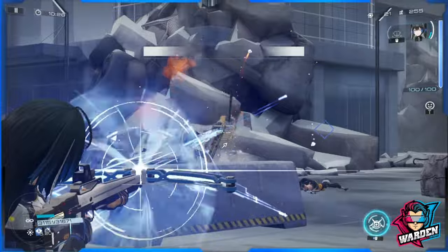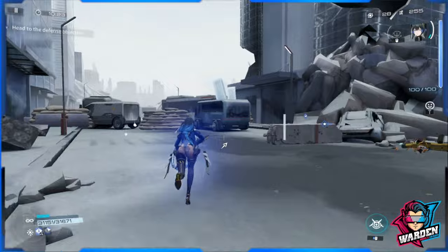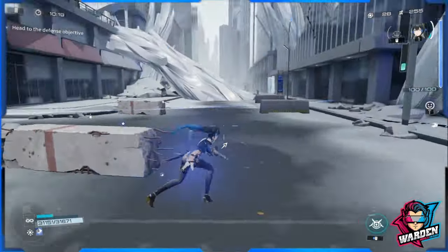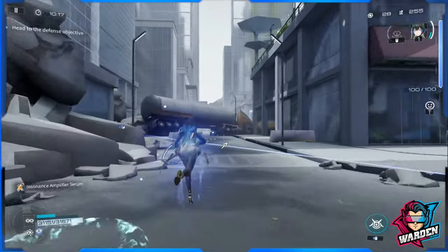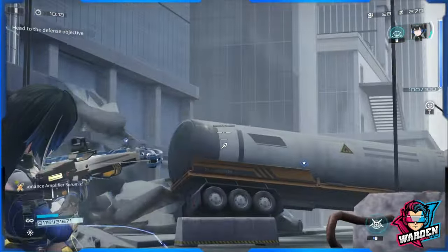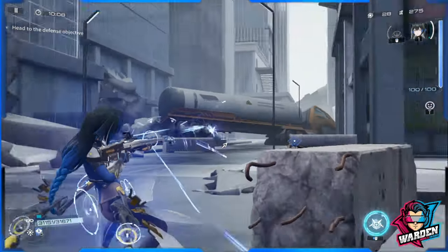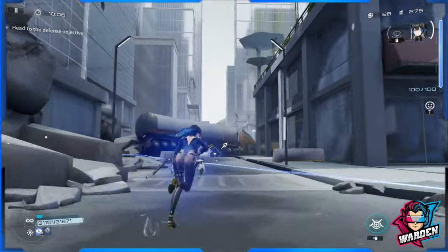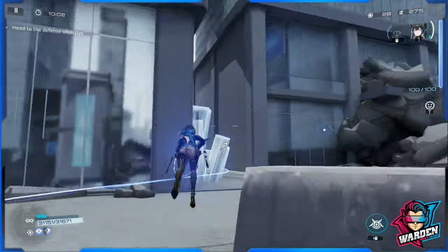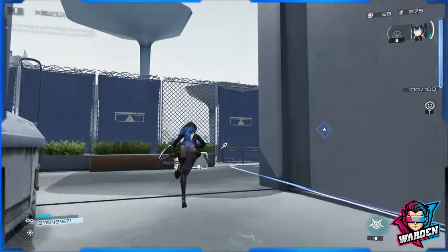The animation blends much better now. It actually changed the animation for the standard skill too — before I couldn't see the crosshair, but now it's more visible with white feedback. Previously it had a tinge of yellow, which made it harder to track. So far I'm liking it.